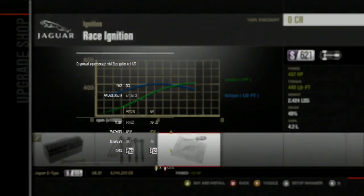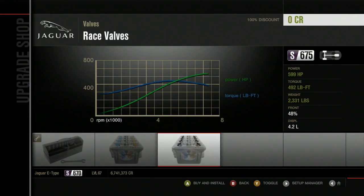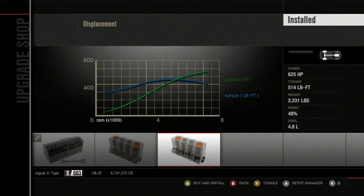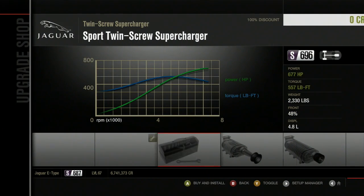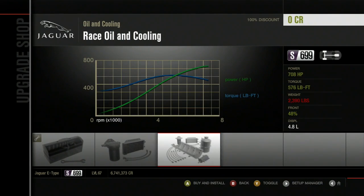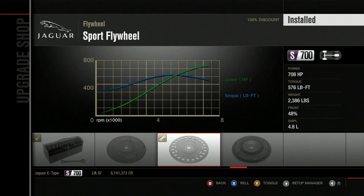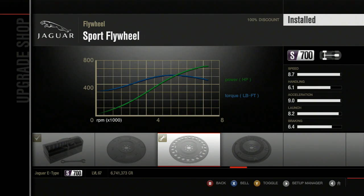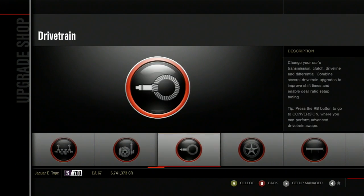I'm just gonna go full race. Full race. This car's probably gonna need this. This is gonna be a fucking nightmare to control. Oh, it's supercharged — isn't that fancy? Oh dear God. So here's our final spec: 708 horsepower, 576 pound-feet of torque, 2,300 pounds. And a very small car.